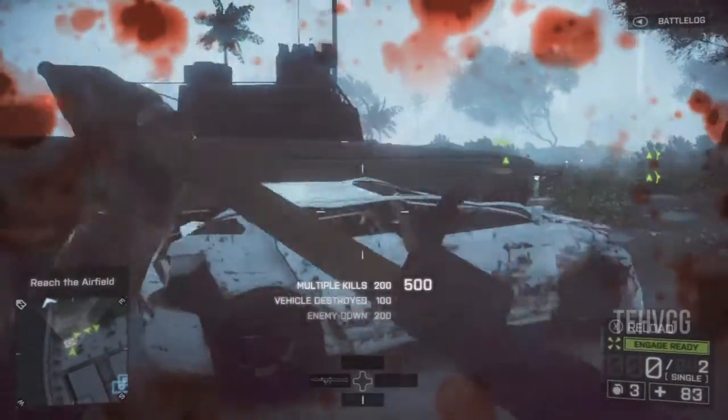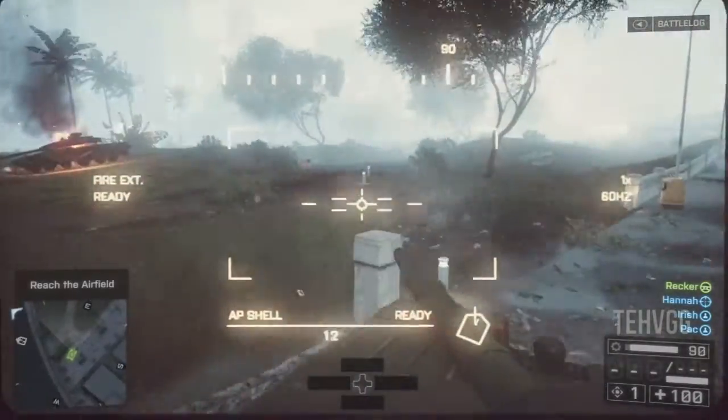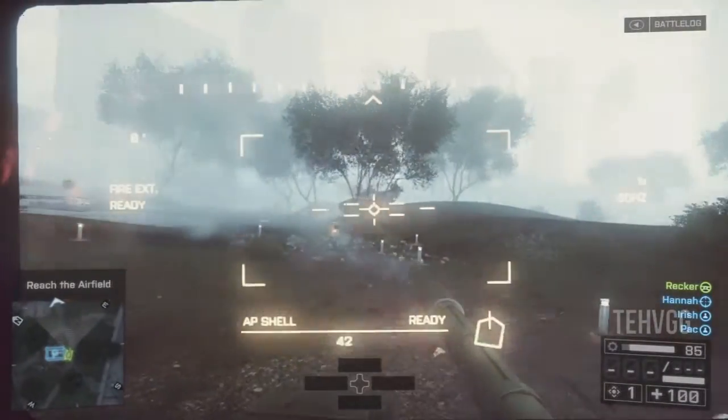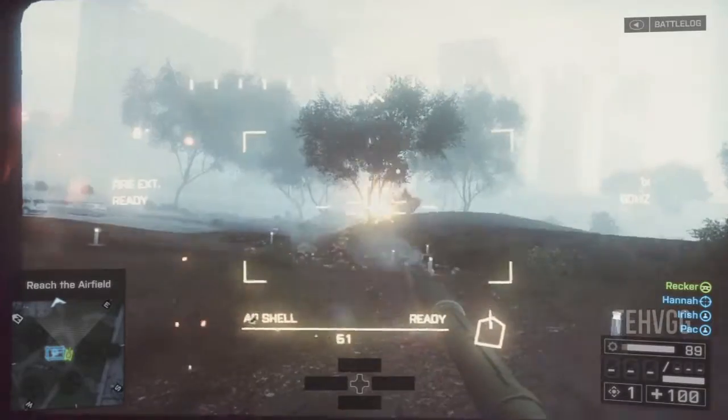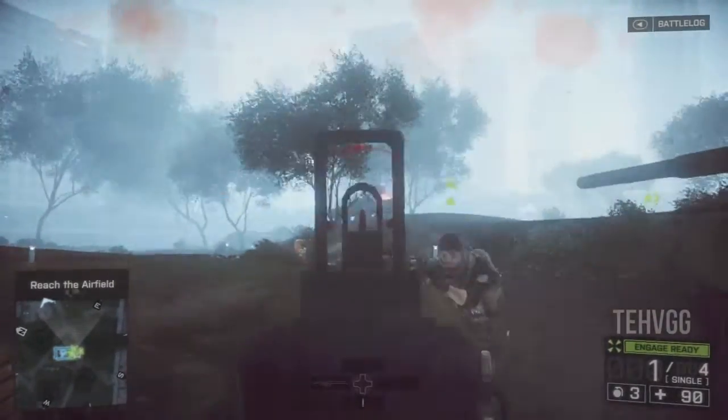Shoot the tank twice with tank bullets and then once or twice with the RPG. You can do it two or three times here — there are multiple tanks in this area. Hop back in, come over to this. I actually shot one tank three times with my tank bullet and killed it. I was hoping I could get it down to one RPG but that didn't work.